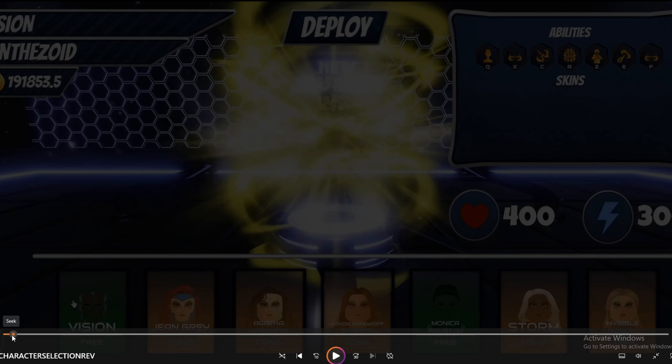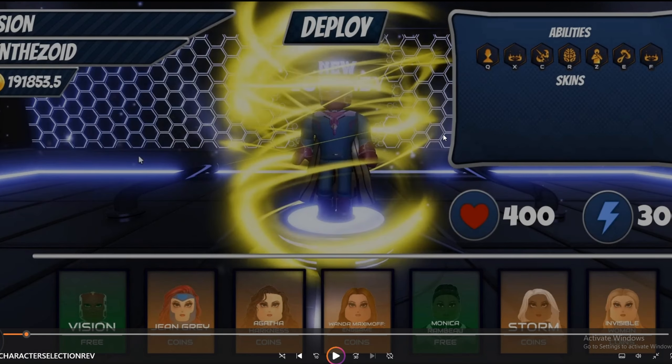As you guys can see there is a lot of stuff that happened with the game. To start with is the new UI. The characters are down here, and on your left up top you have the name and the coins, and on your right you have your status — your abilities, your skins, your health and your magic. And if you can deploy, of course you'll start playing.